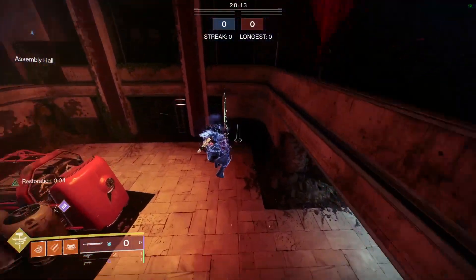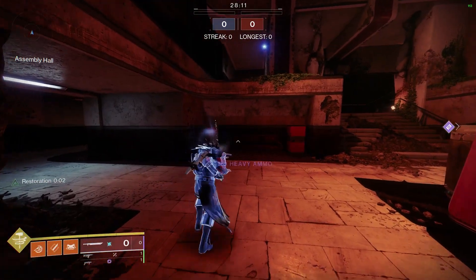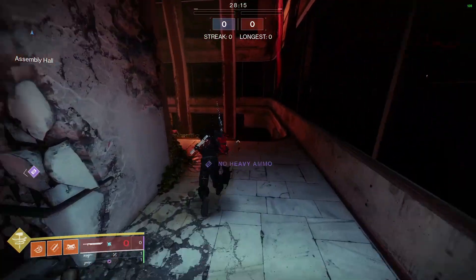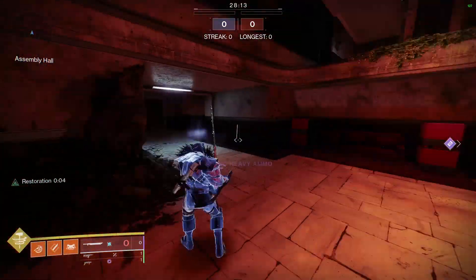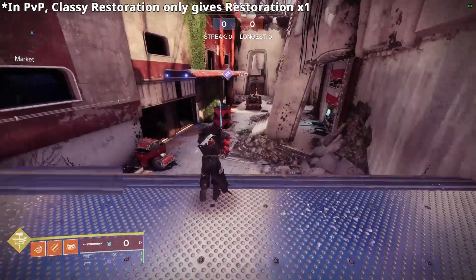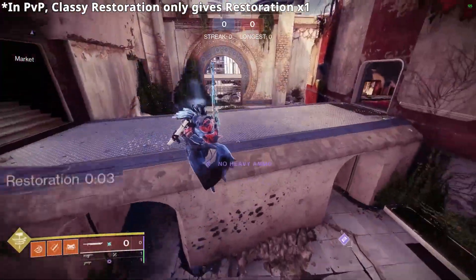Just run towards the ledge, right before falling off, use your Barricade or Rift. Since you cannot use class abilities while airborne, the animation will be cancelled. Because Classy Restoration activates as soon as you use a class ability, this will proc Restoration too. And you can use this infinitely as long as you have your class ability.